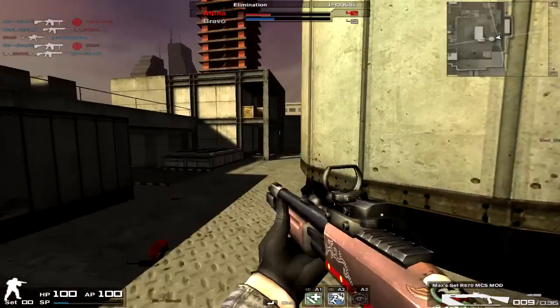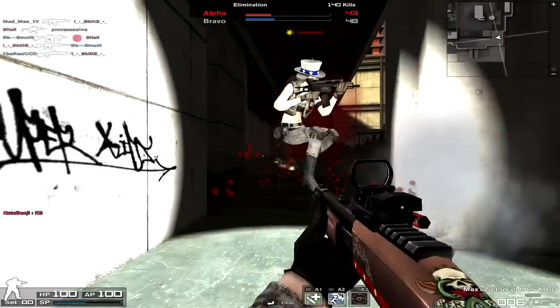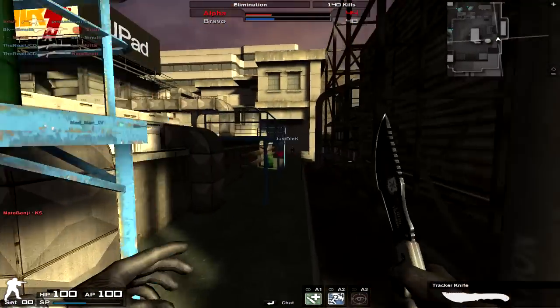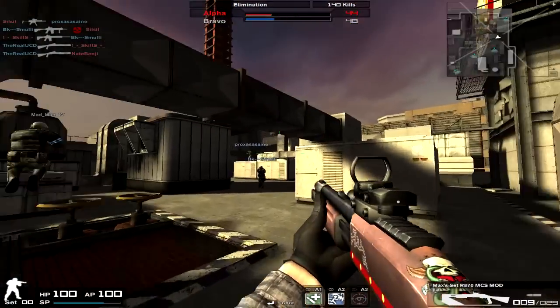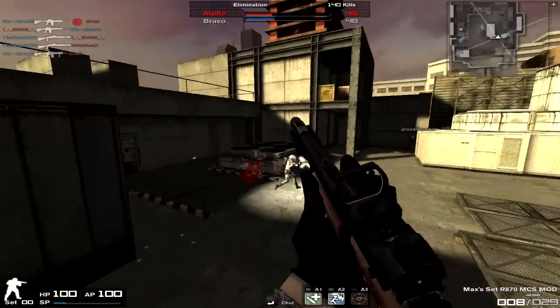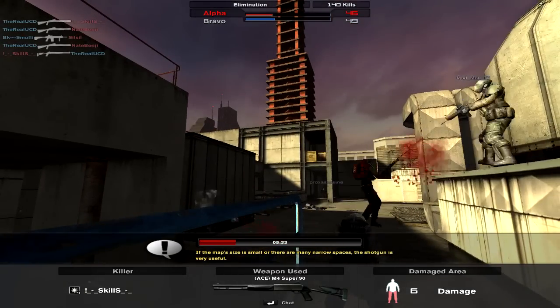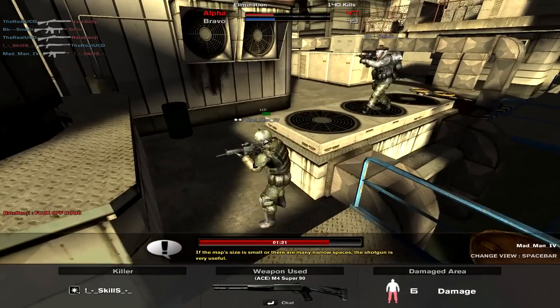But what else makes this gun so good? Well, Nexen went and introduced a very low recoil statistic for this gun — it's 59. Most shotguns have relatively low recoil, but that's offset by low fire rates. In this case, it has the recoil of the original R870, actually lower — 1 point lower. The normal R870 has a recoil of 60; the MCS has a recoil of 59.